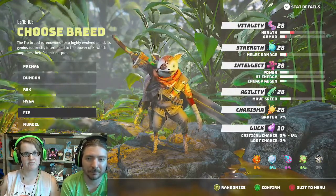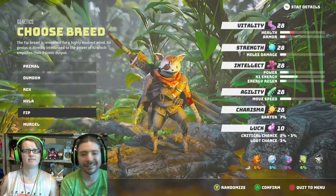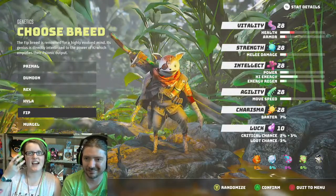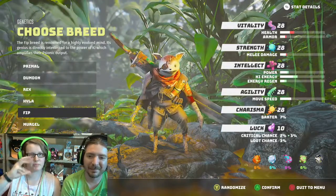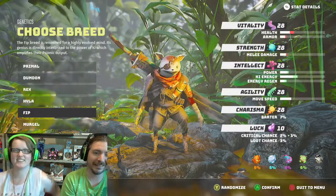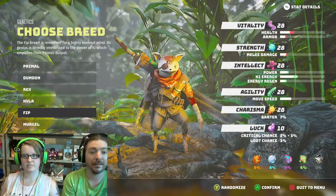Renowned for a highly evolved mind — that's why he's the nerd that no one finds attractive. My big gripe about him, I don't like his eyes. Is it the teeth? I love the teeth. The mouth and eye proportion just messes with me. Well, he's the brains of the operation. Genius is directly interlinked to the power of ki, which amplifies their psychonic output.